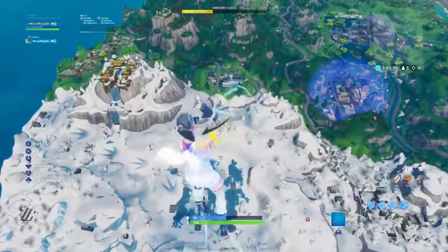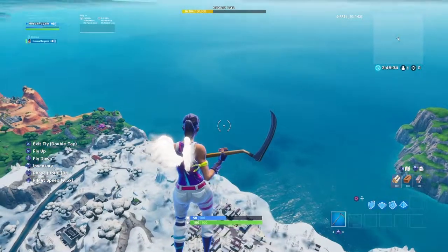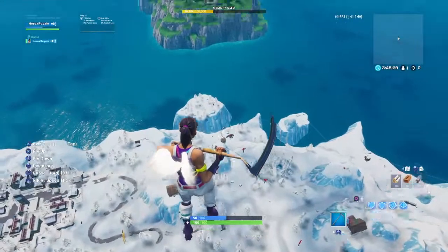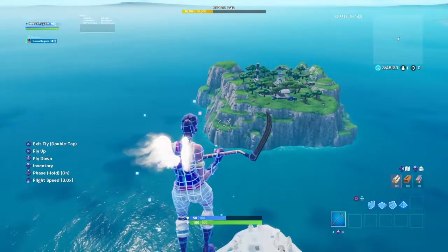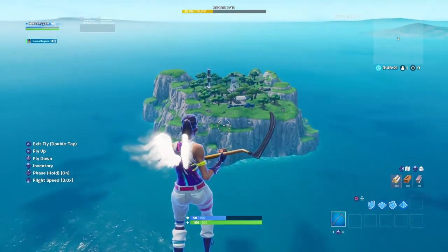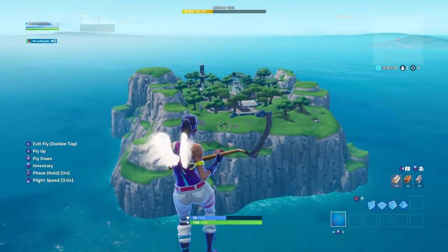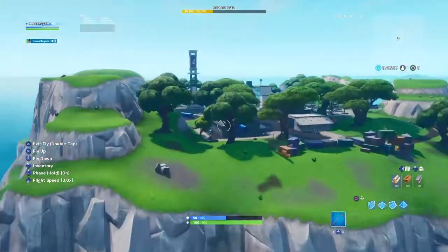The other one that's traveling to the island — you just have to wait a little bit. You'll still have the gliding. If you don't have phase, press L on whatever controller you're playing on. Hold phase, then go towards the island.